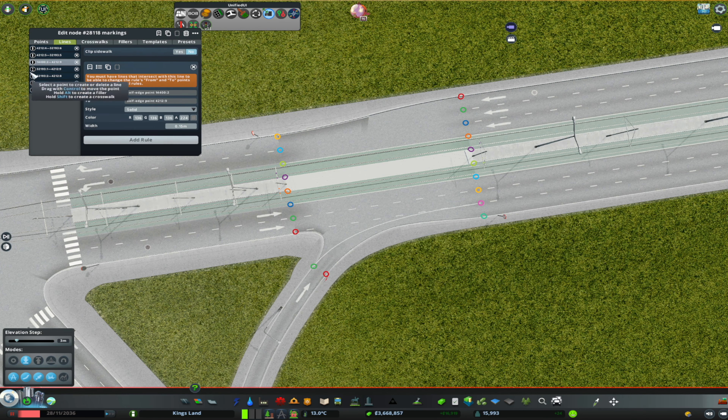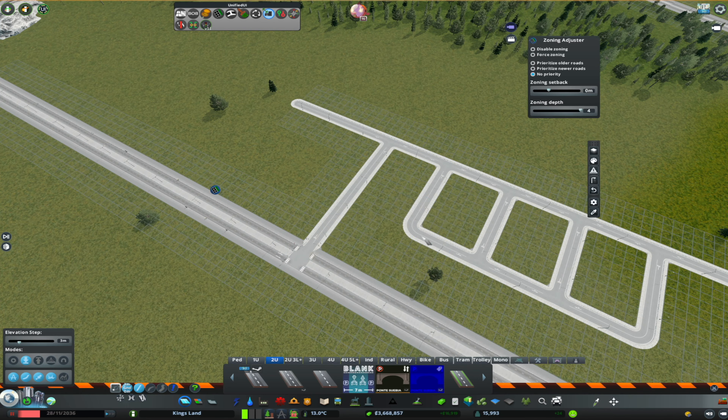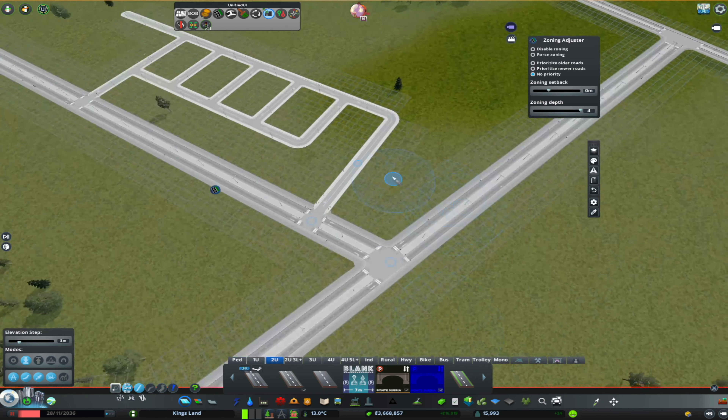Then I went to making the grid system we're going to have here, which is a very irregular one. I want to resemble the aesthetic of a European city, so I went with small squares because the buildings we're going to use in this district are very small but at the same time will be able to hold a very good amount of people.